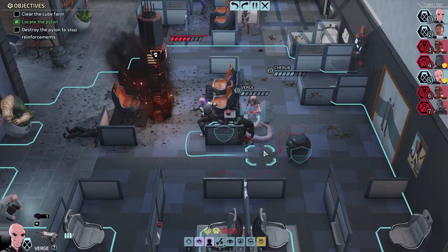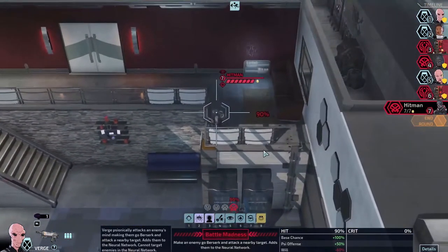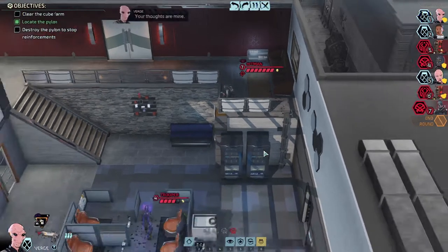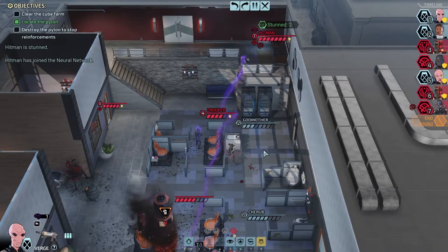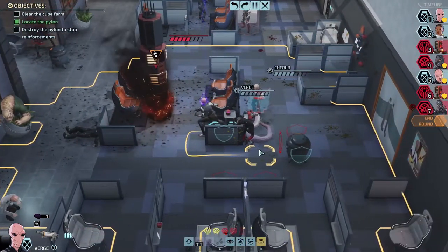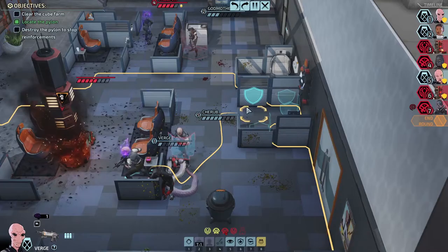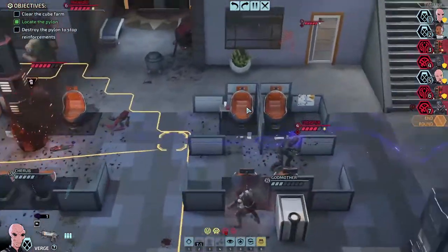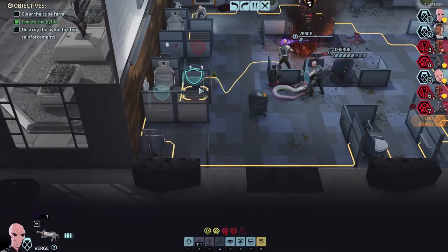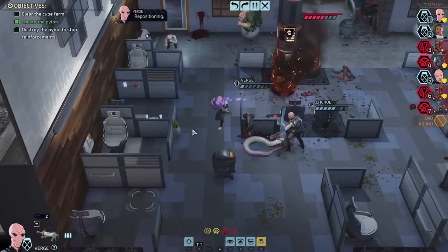What are we going to do? Actually, I do have a plan. I want to disable them because I don't like this. I need to get somebody up there to take him out. As for you, I need to get you behind some cover. That may not be very safe since there are enemies over here. Let's get you behind there — repositioning, keep to cover.